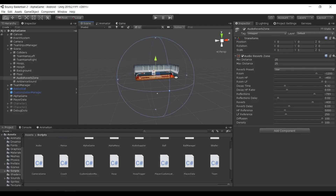Then inside Unity I'll bring the reverb back using an audio reverb zone to make the sounds fit the size of the court that you will play in.